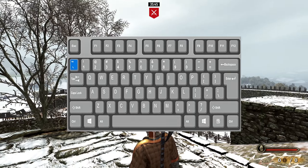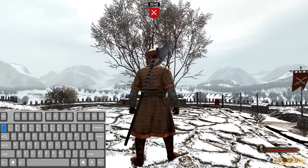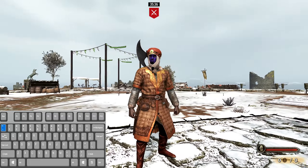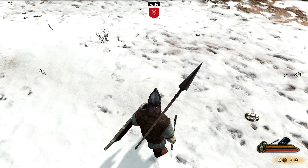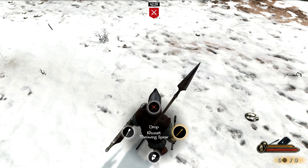Use the tilde key to look around in any direction you want without turning your body. This can allow you to keep your momentum in certain situations. You can selectively drop equipment by holding down G and dragging your mouse in the direction of the piece of equipment that you would like to drop.